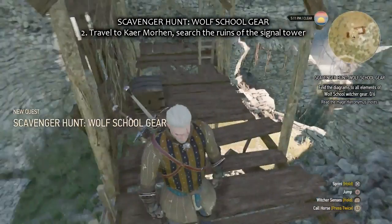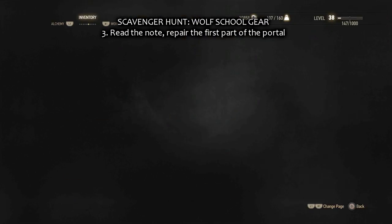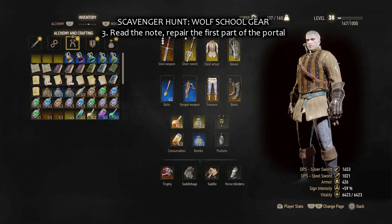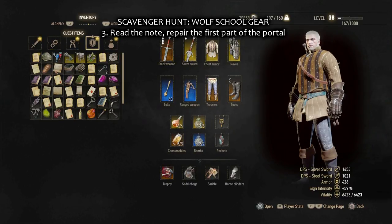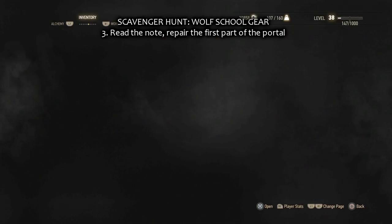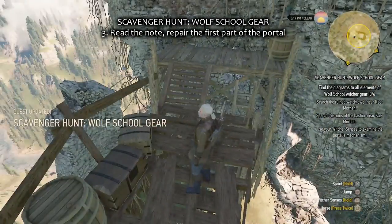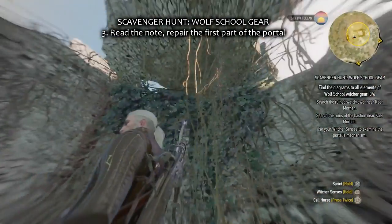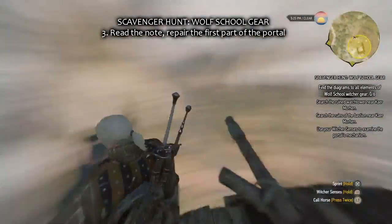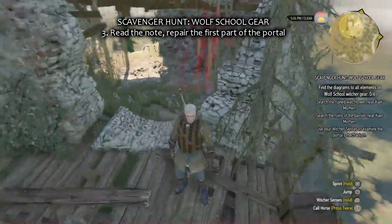Read the quest notes and it tells you where the other gear is on the map. Have a quick read, close it, and it gives you more destinations. Before picking those up, I repair the first part of the portal. The portal is right here at that ledge — that red glowing part.